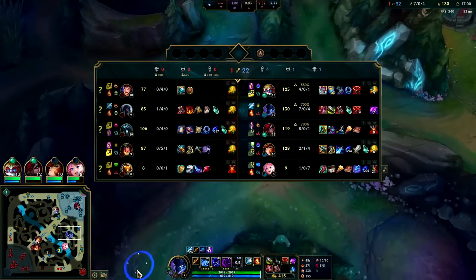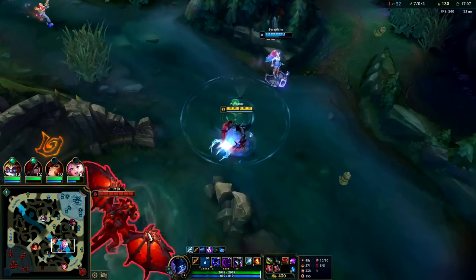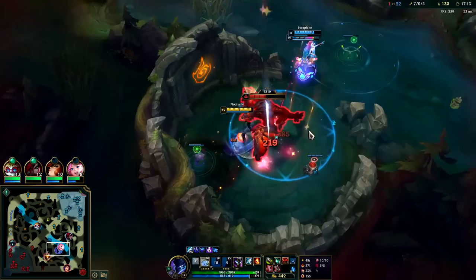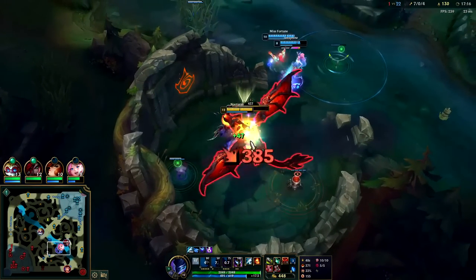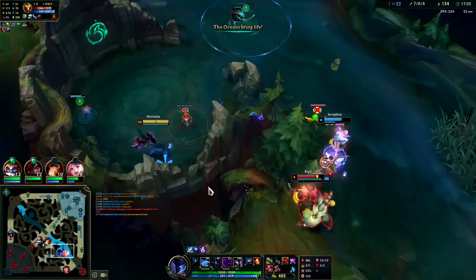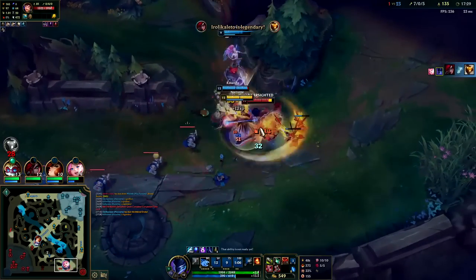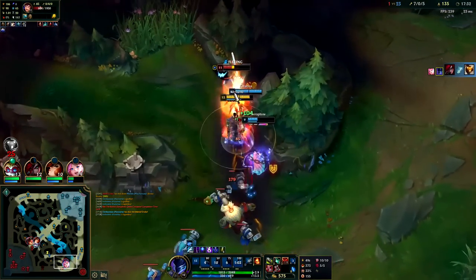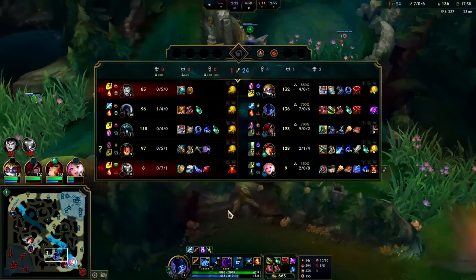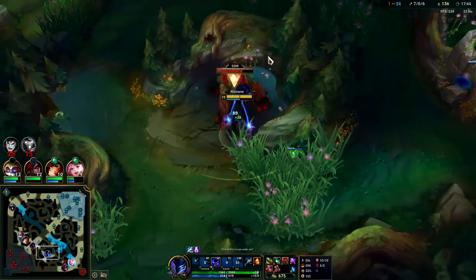Their late game isn't bad because they have Sivir, but MF R is insane — MF can take any keystone in the game and in late game she's still nutty because of her R. We'll block that for extra attack speed. Spell shielded the stun into the fear Q. Poor Garen — their team has one kill. See, they're chasing kills right now which doesn't do anything when you're already ahead. There's zero upside to getting more kills when you're this fed — you can only play for objectives.